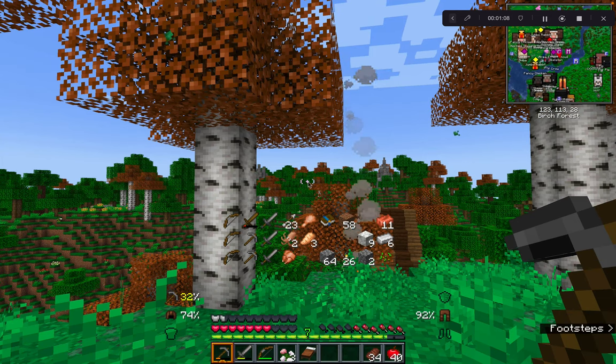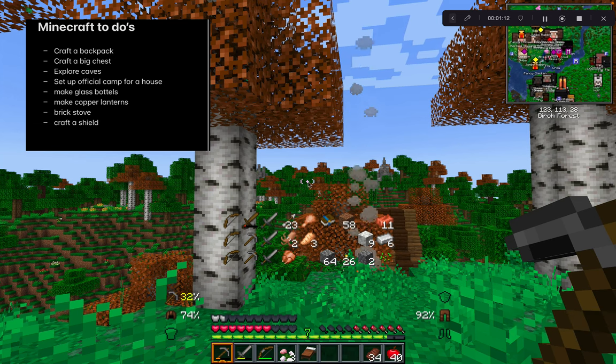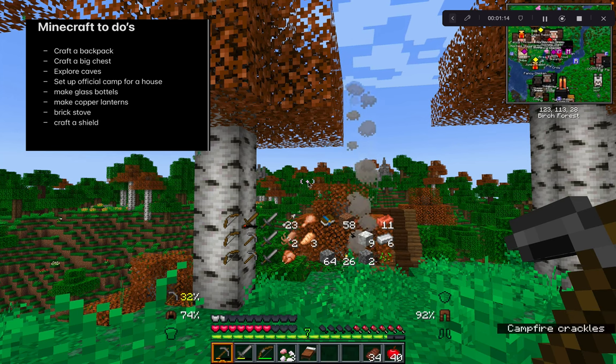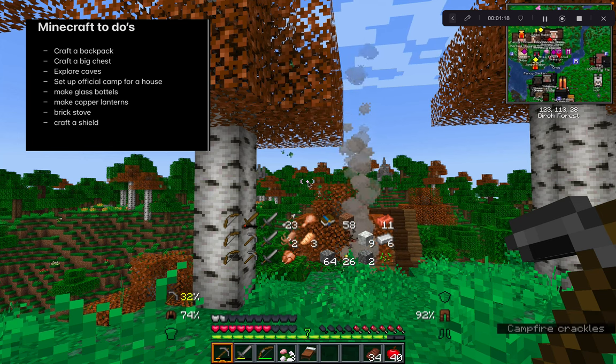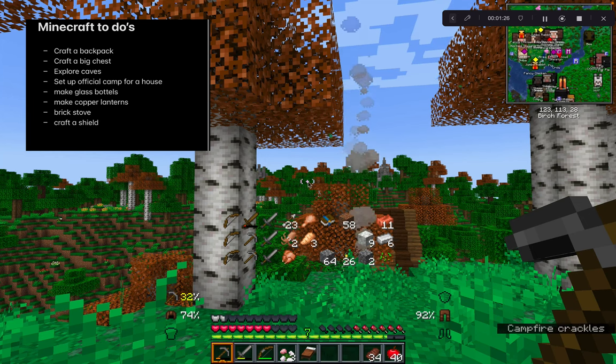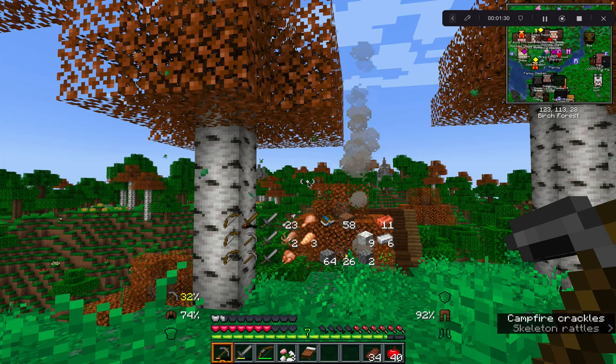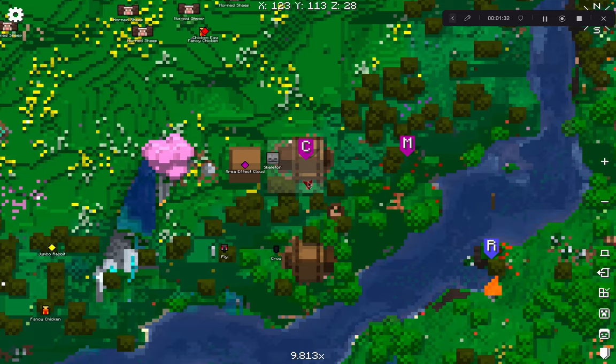So I actually have a list of to-do's. Some things I wanted to do: craft a backpack, craft a big chest, explore some caves which I have marked on a map, find an actual place to build a house in a good area, make some glass bottles, make copper lanterns, a brick stove, and craft a shield, because those seem like necessities. Where can we go first?